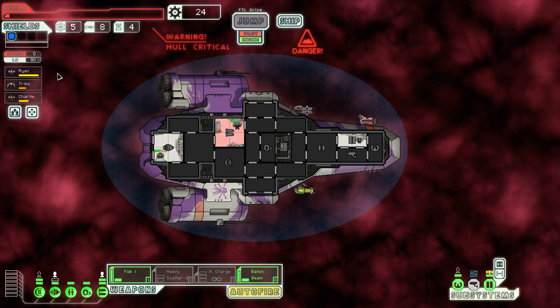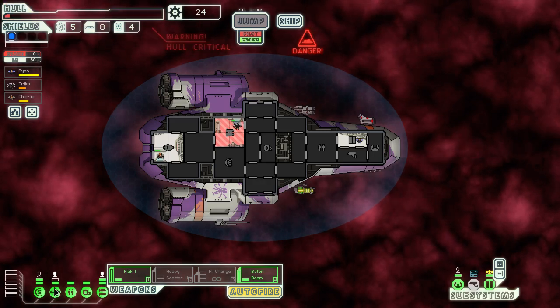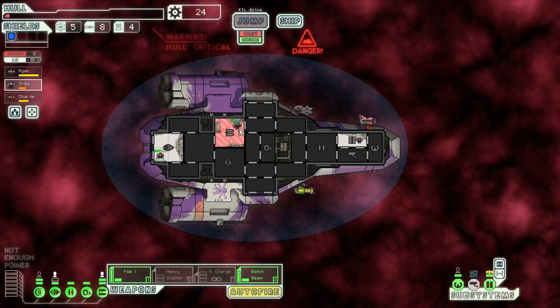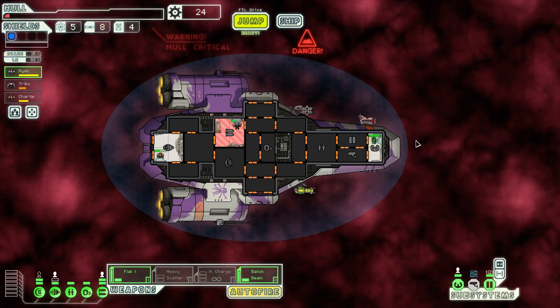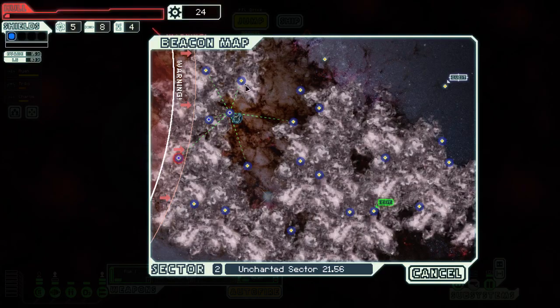Those systems up again — we are getting life support. We are getting life support, all right. Let's go back. We have Trigo on weapons, Charlie on shields, Ryan on cockpit, and Charlie on engines. Let's go to the next one — we have the quest up here, so let's try and get to that one.